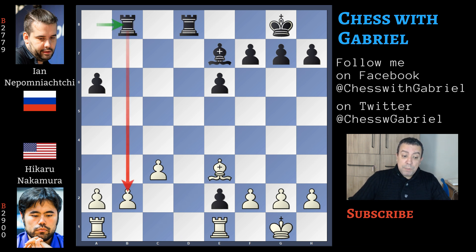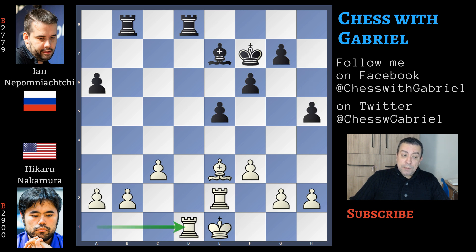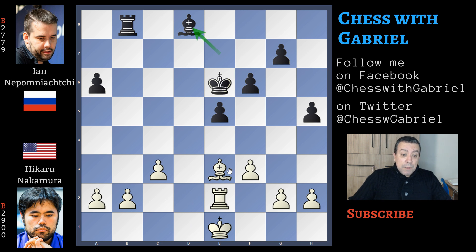Now rook from a goes to b8. Rook captures on e2, also protecting b2. Here comes e5 and f3. f6, king to f1, king to f7, and king to e1 controlling d1. h5, rook to d1, king to e6, so improving the position of the king. Rook captures, and bishop captures on the 8th. If we were in a classical match, this endgame would of course be a win for white, but this is a 5-minute blitz game and anything can happen.